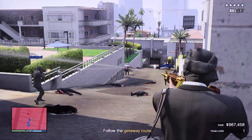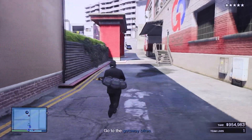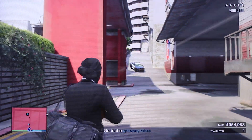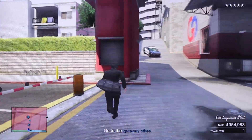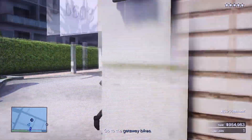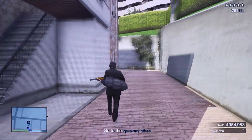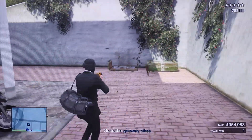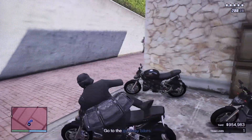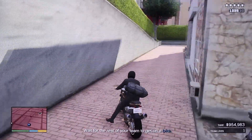Make your way down the getaway route and follow it until you get to the end. Leave all the heavy work to the crowd control — they'll take care of killing all the police officers for you so you don't lose any money, as long as you stay hidden from the cops. Right where you parked the street bikes in one of the last setups, hop on those. Also grab some body armor that's in the crates beside the bikes. This method is the easiest way we've discovered so far.